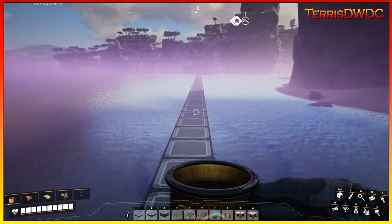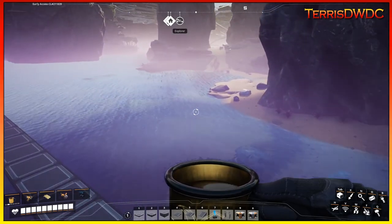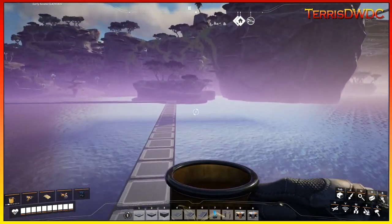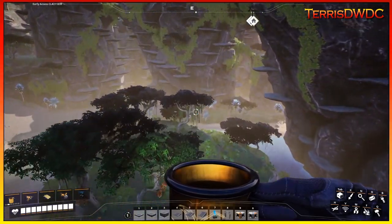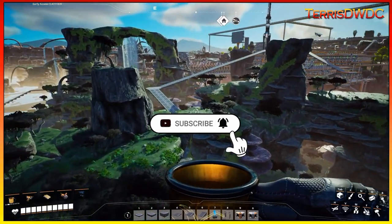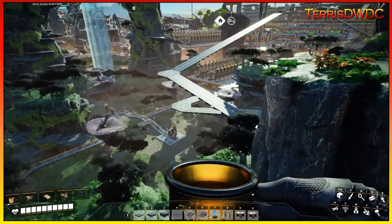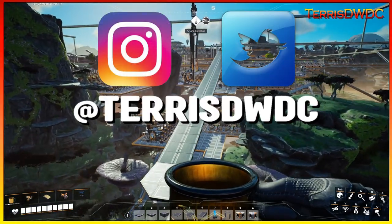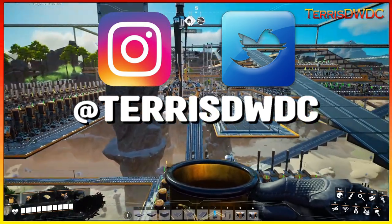We're a long ways away from that goal, but I hope you've enjoyed this episode. Next episode we're going to start processing some of the other raw materials as support for this power plant. If you could hit that like button, subscribe if you're new to the channel, and leave a comment letting me know what you think of our endgame plans for a 500 gigawatt nuclear power plant. You can follow me on Instagram and Twitter at Terrace DWDC.